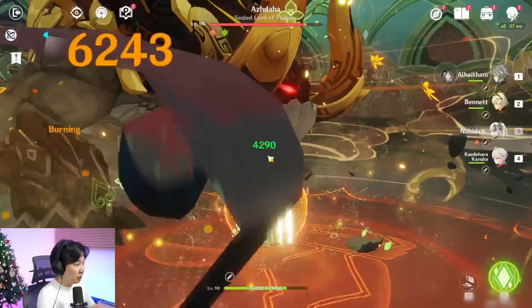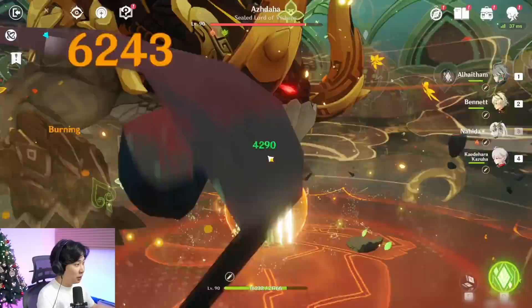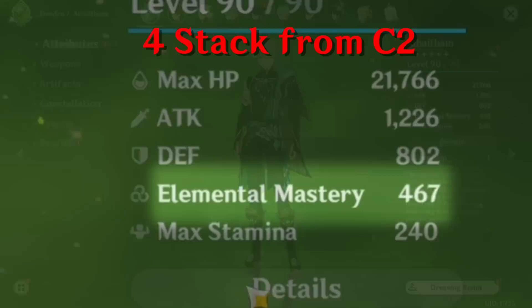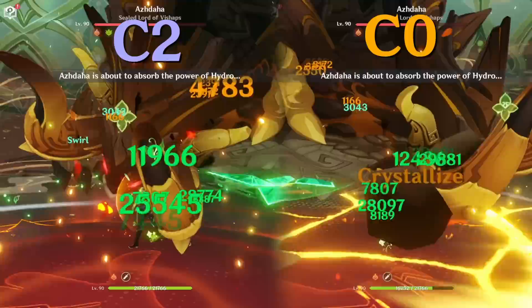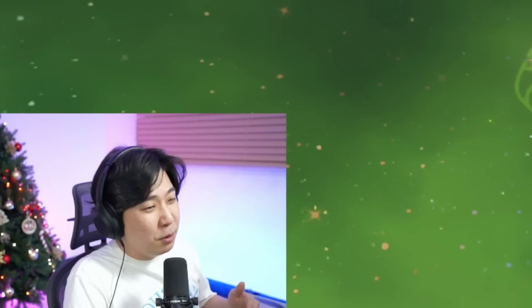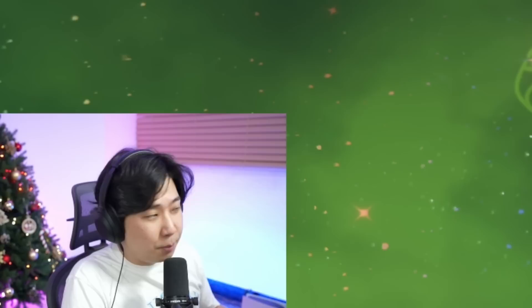Q, E, Nahida Q, a little E. After the C2 comparison, there is no question that MiHoYo probably wanted us to run Alhatham in an Aggravate team. We weren't able to see too much of a damage difference even if we used him as a hyper carry. If you're spending extra money on Alhatham, keep in mind that you would definitely want to use him either in a Nilou team or Aggravate team.